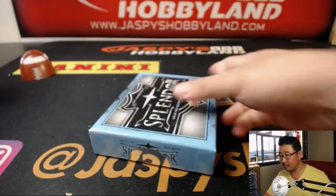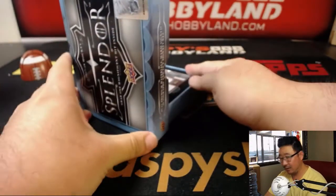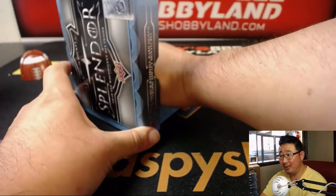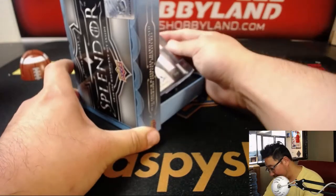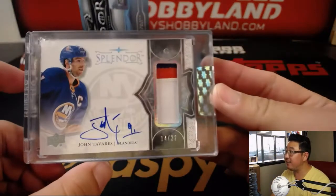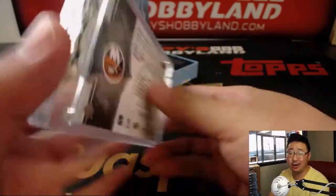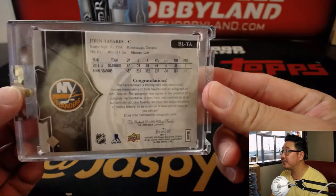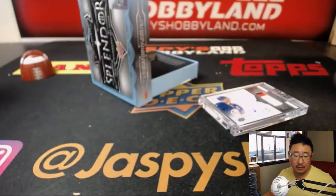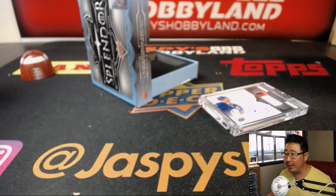And the third box. Hat-trick? Frank Mahovlich hat-trick? No — 14 out of 22, John Tavares, New York Islanders, three-color patch and on-card autograph. And that will go to Bill Durden.